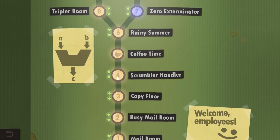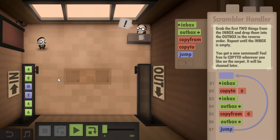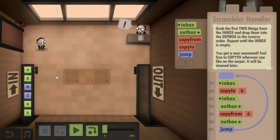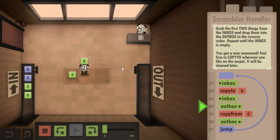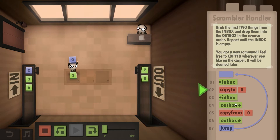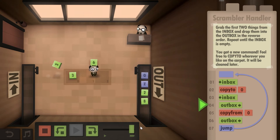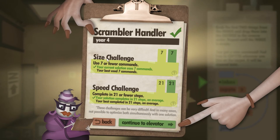Level four is called Scrambler Handler, and it introduces Copy To, which is the opposite — when you place something inside another script or object. In this level you have to output the first two numbers in reverse order, so instead of four and eight it has to be eight and four. The solution is: inbox, copy to zero, inbox, outbox, copy from zero, outbox, and jump. This will complete the mission unlocking both the size challenge and the speed challenge.